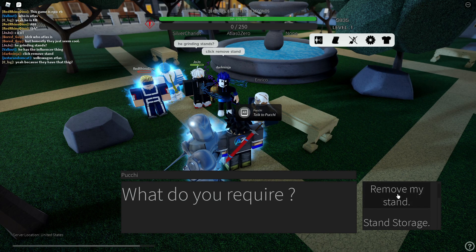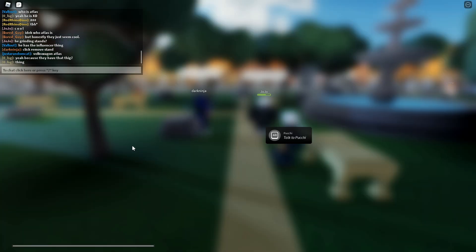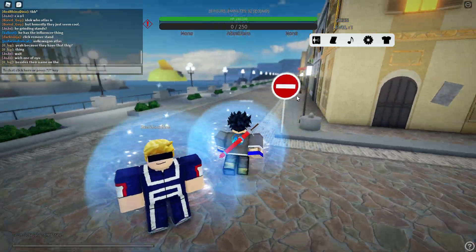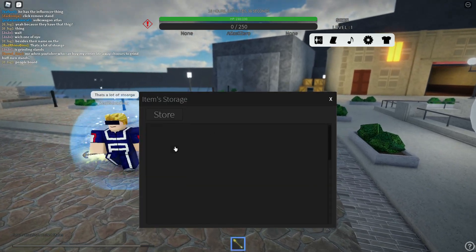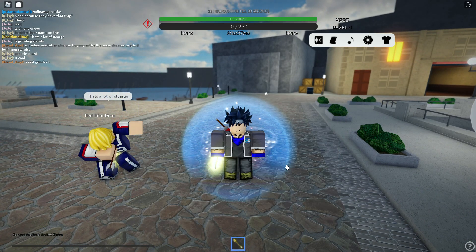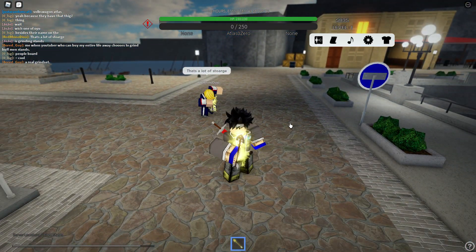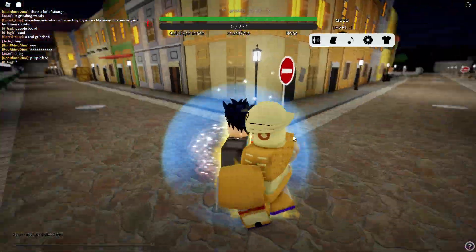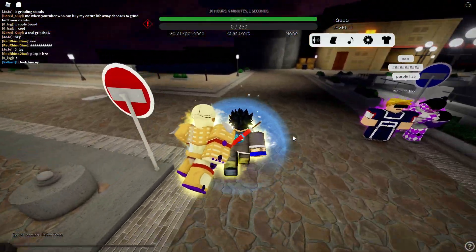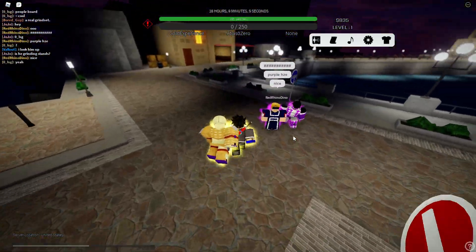Stand storage is right there - we don't need to remove our stand. We'll just put him right there. That was so easy. I wish I would have known that, but I'm glad we found it before we actually Roka'd him. That wouldn't have been good. New arrow - let's do this. What are we going to get now, boys? We got Golden Experience. That's actually not bad, but I would like to get something else.